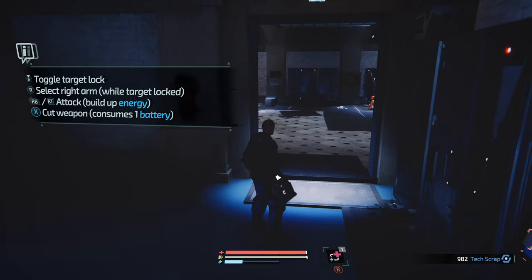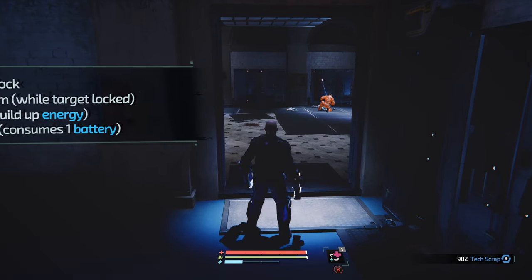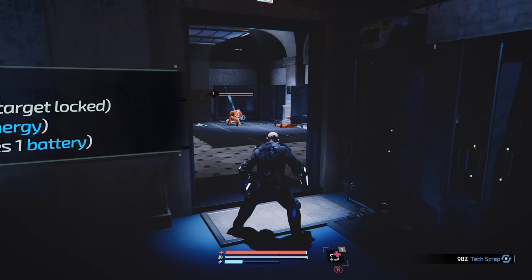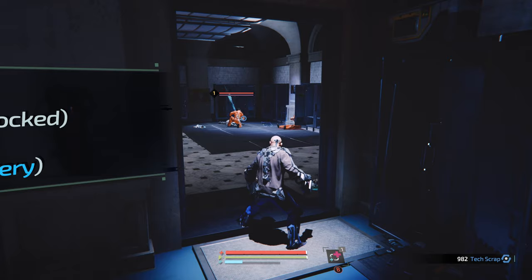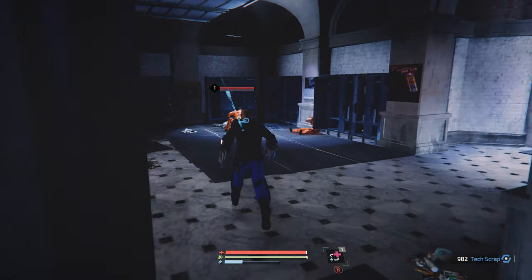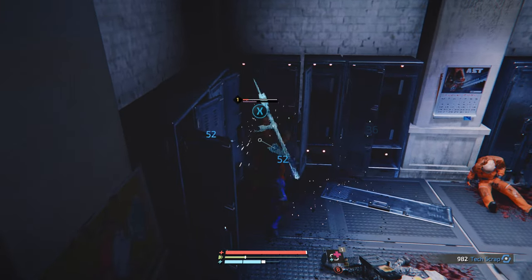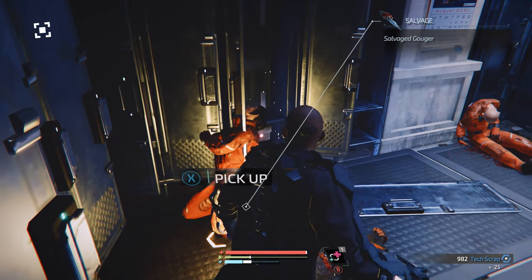I've put back on the original starting defibrillators because I think most people will just have these at this point. What you want to do is target her right arm — in this game, weapons are usually on the right arm. You want to make sure you have enough battery power to cut it off, but you'll get that with these because they're very weak weapons. Pretty much just R1 spam until you see the X.